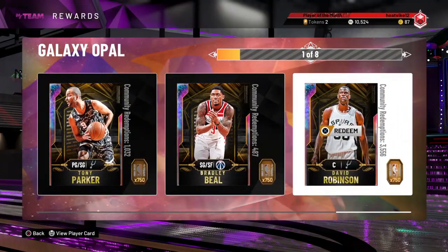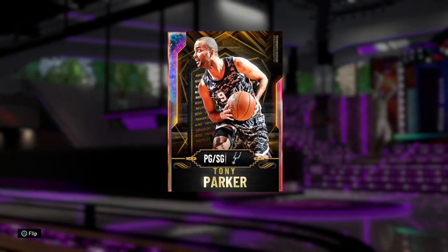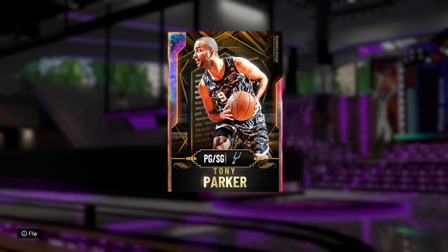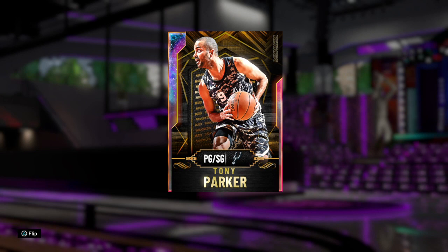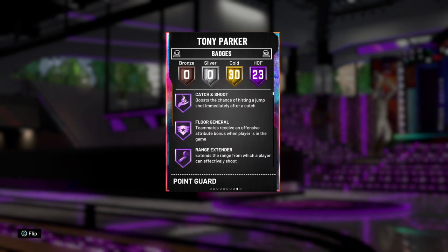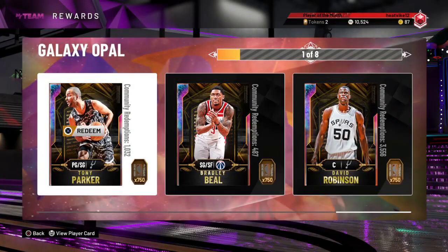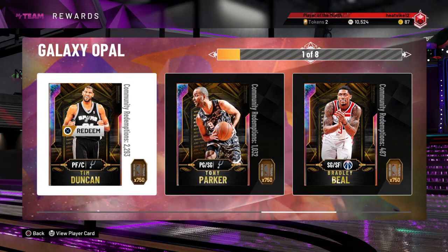Coming in at number six we have Tony Parker. Pretty much the only reason he's at number six is because of his height. If he were taller he could easily be number one — no question about it. But at six foot two, that's just not tall enough for a point guard. Obviously he's got elite stats and an elite release, but the height holds him back.